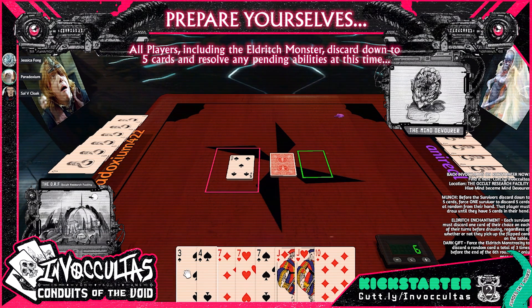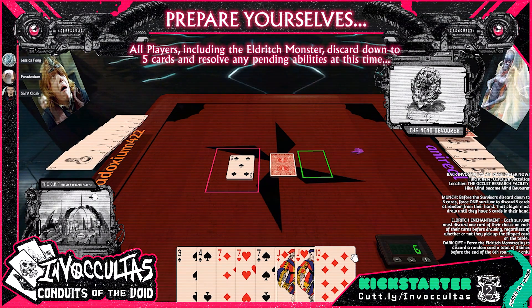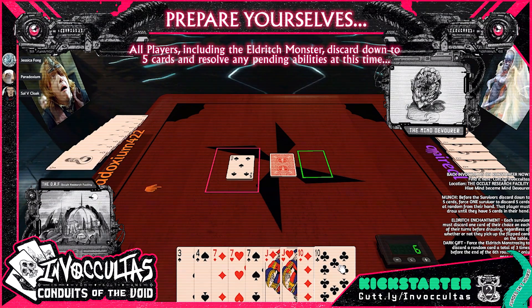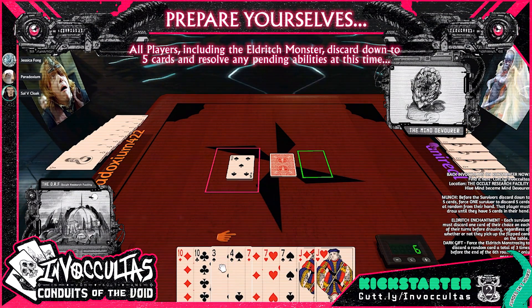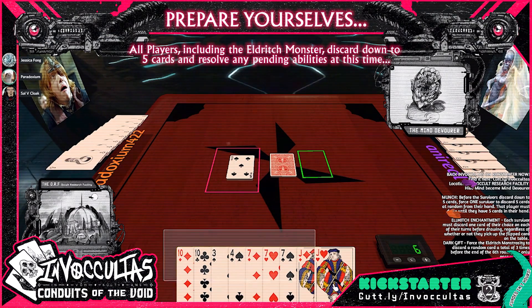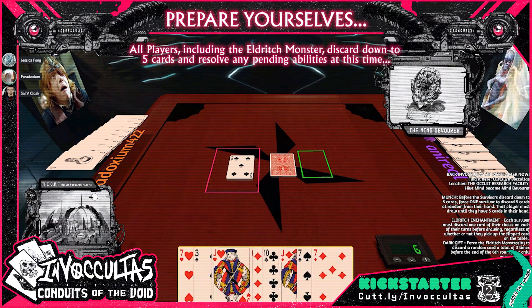Now the monster gets back up to nine cards. If anyone has less than nine, we do it in order — Andrew first. I got six cards, so I draw three more. I've got eight, so I just need one more. Now we're going to discard down to five cards to make a hand. But first, I get to munch someone — I'm going to take a big bite out of Sal's hand.